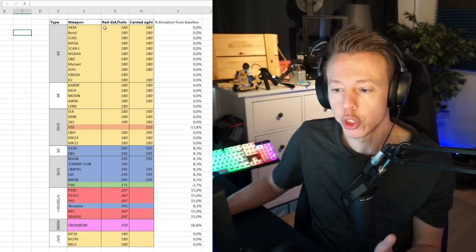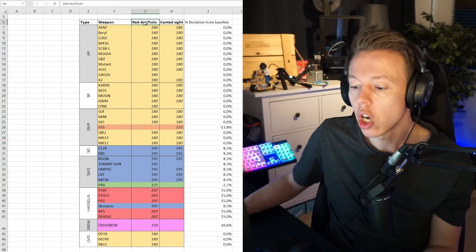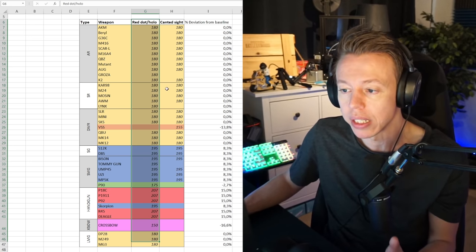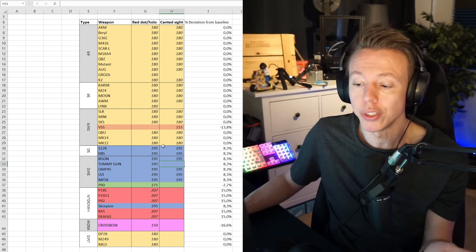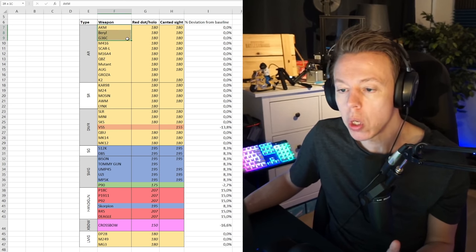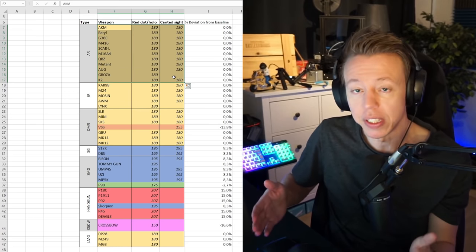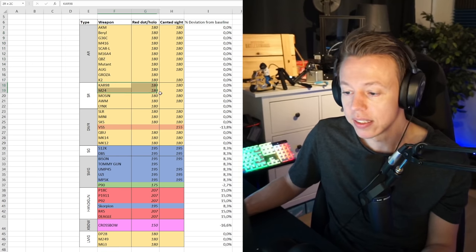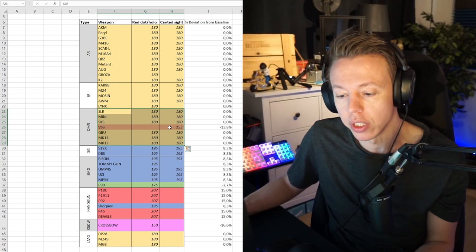I put all of the results in an Excel sheet. Here I have all the different guns, the gun categories, red dot and holosight, how many degrees I turn in the game across that specific distance, and then the same for the candid sight. Where there's no data is where you can't use either a red dot, holosight, or candid sight. For all the ARs, it is the same sensitivity — I moved exactly 180 degrees across that distance. The same was the case for all sniper rifles and DMRs, with the exception of the VSS.